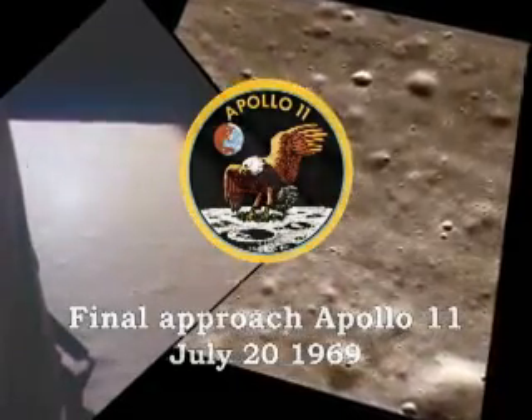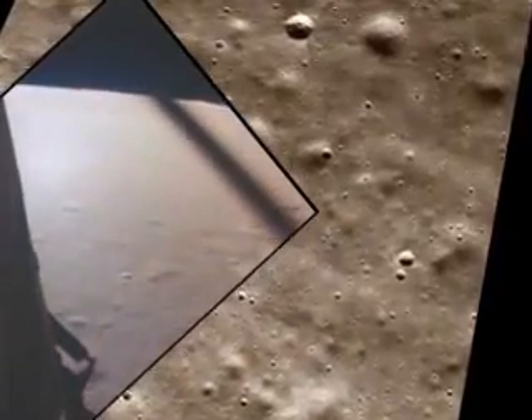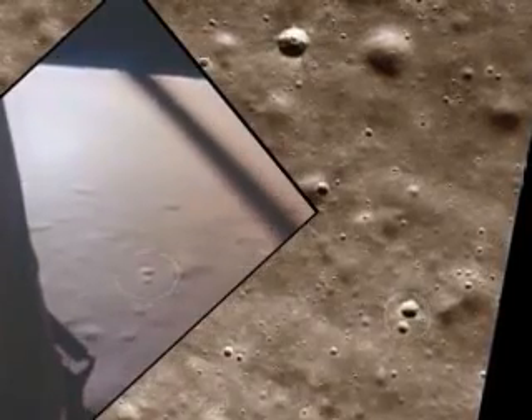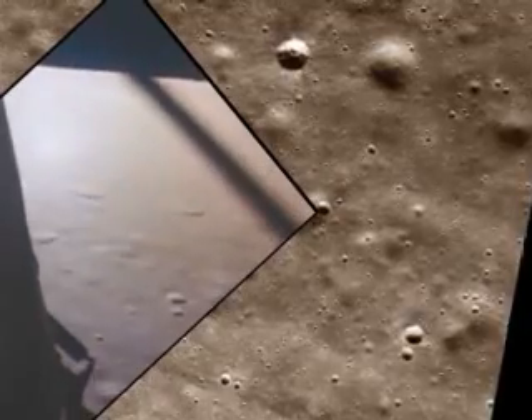Altitude 5200 feet. Manual altitude 5200 feet, manual altitude control is good. Roger, copy. Altitude 4200 feet, go for landing, over. Roger, understand, go for landing, 3,000 feet.